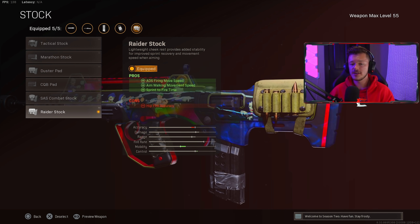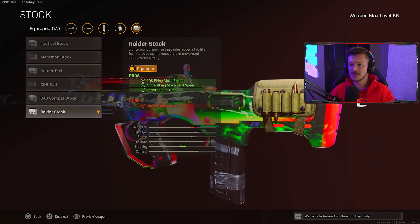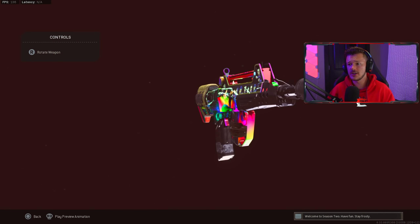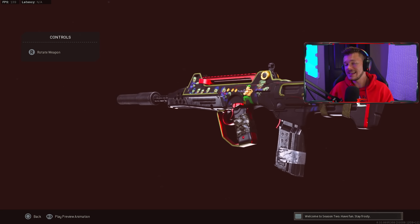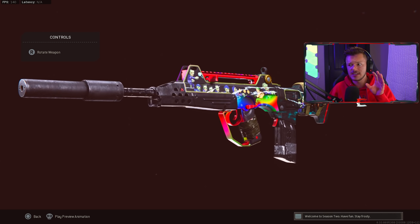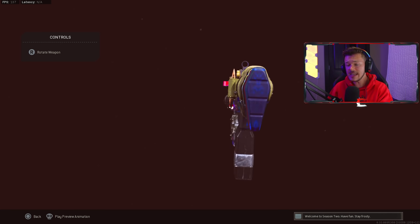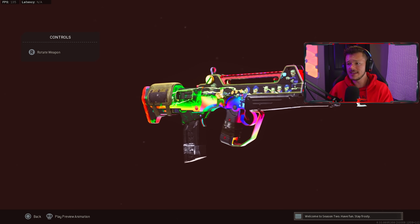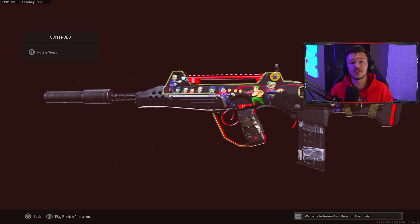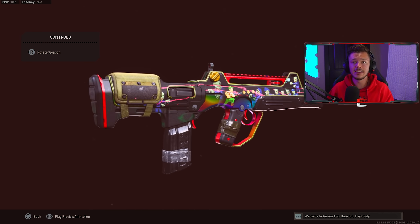The last attachment is the Raider Stock for ADS firing movement speed, walking movement speed, and sprint-to-fire time. The Serpent Wrap decreased our sprint-to-fire time but the Raider Stock increases it again — making this an amazing setup. Some of you may wonder why there's no forward grip, but you're going to see that the recoil is entirely manageable. I was literally frying with this setup; you'll have to see the gameplay because it's kind of disgusting.